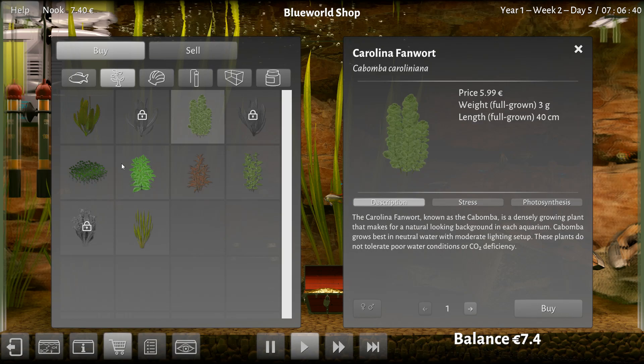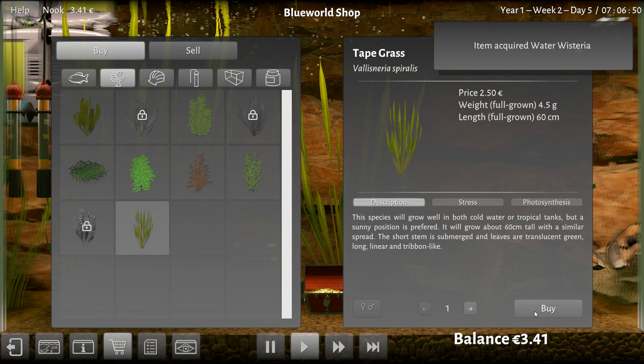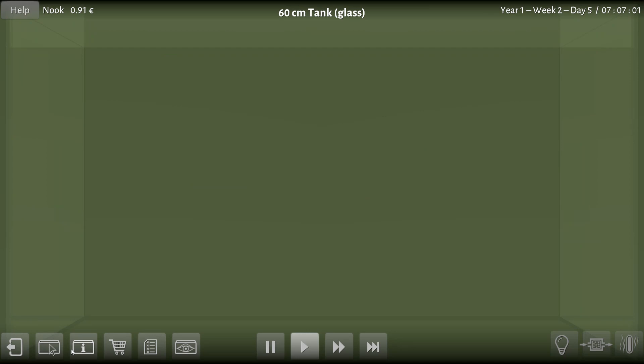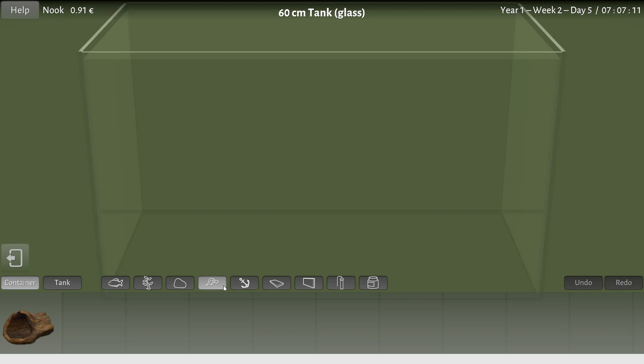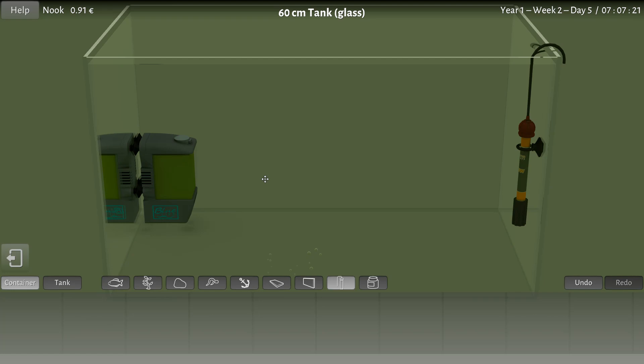Well, we just have to get the aquarium set up first, right? We probably could use a little of this — we'll buy one of these. Are these cheaper? $2.50. I want the same thing though — water wisteria. Yeah, sure, I'll buy one of those. I've got barely any money left. Let's buy one of these guys. So we should be able to go in here to this tank and switch to that tank. Did I buy any rocks? I didn't buy any rocks. Do I have rocks to put in there?